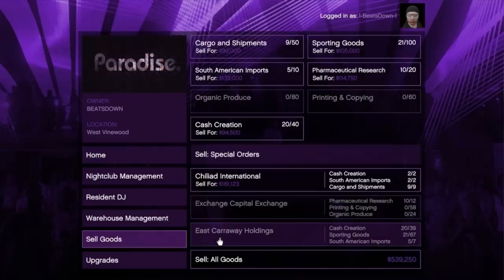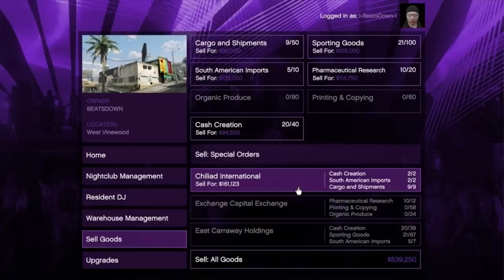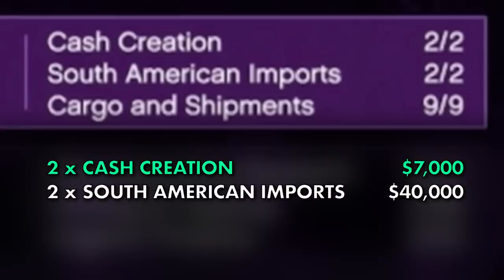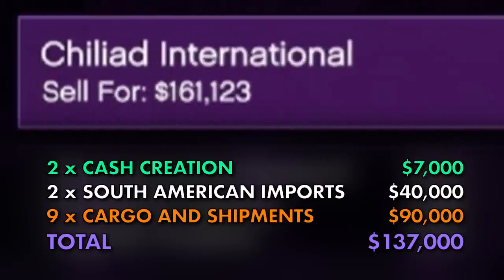You may get a special delivery option available — these are specially selected items that can be sold for a small bonus. For example, two cash creation crates, two South American import crates, and nine cargo shipment crates would normally sell for $137,000, but can instead sell for over $161,000. The larger the order, the larger the bonus.